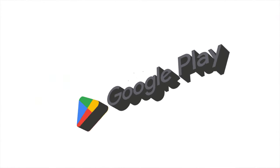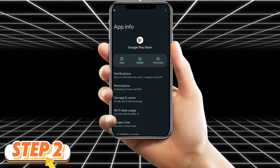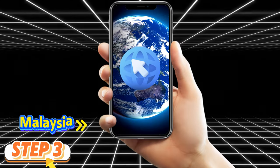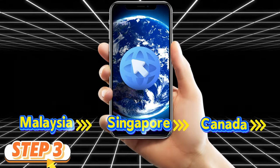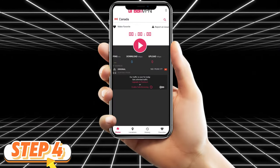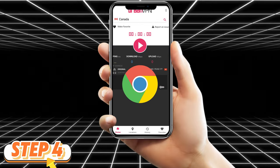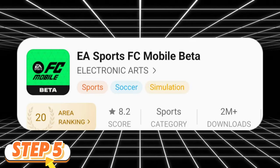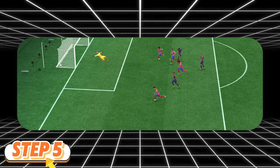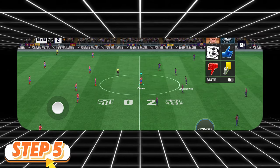Method 1: Google Play. Step 1: Install a VPN app on your Android device. Step 2: Clear your Google Play Store data. Step 3: Open your VPN and select a location in Canada, Malaysia, or Singapore. Step 4: Once the VPN is activated, log into Google Play Store using a new or unused Google account. Step 5: Download the EA Sports FC Mobile beta app and install it on your device. Make sure to keep your VPN active while playing the game for the first time.